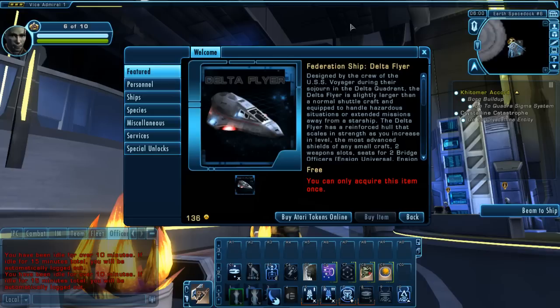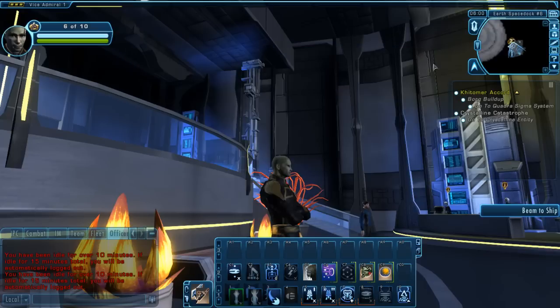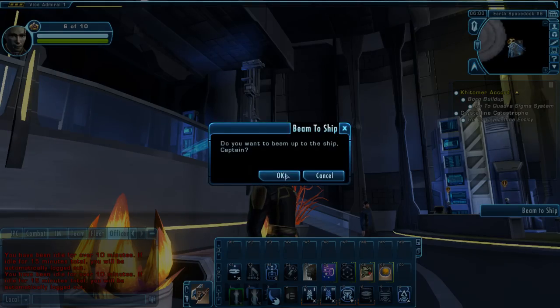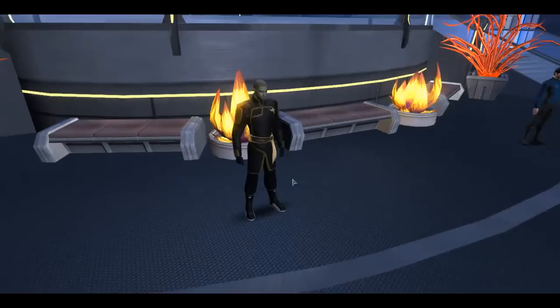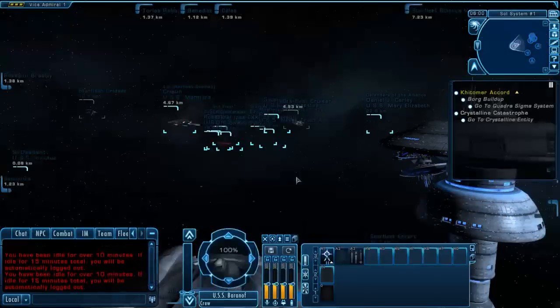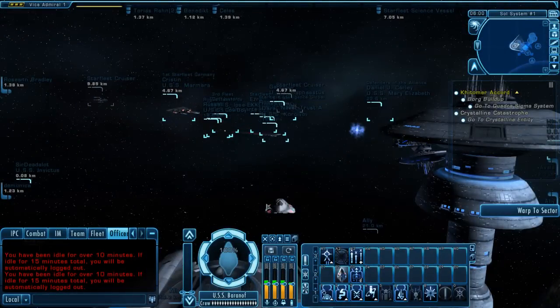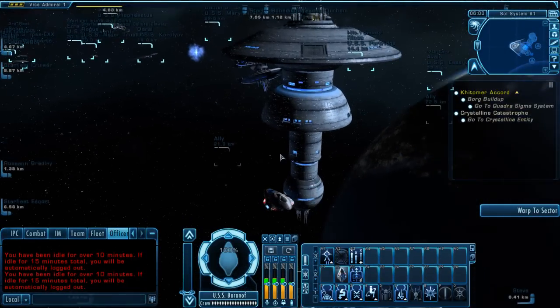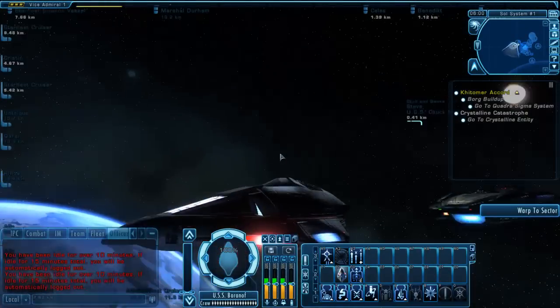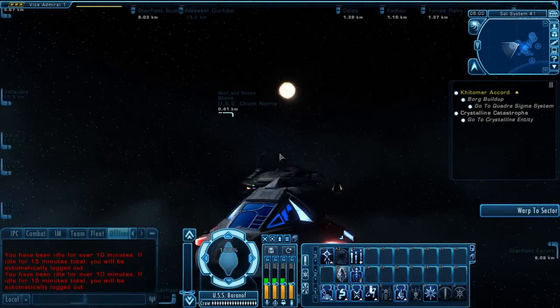Now that's enough for the stats, let's go into space and see how this ship handles. Here we have the Delta Flyer in space. As you can see, it looks pretty much canon from what was in Voyager. It's a nice sleek ship.